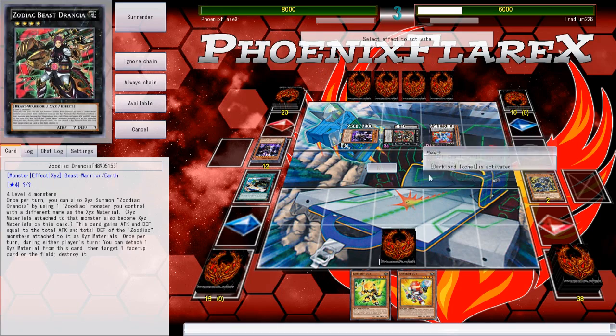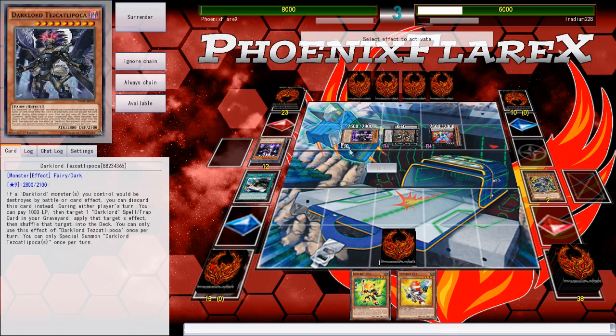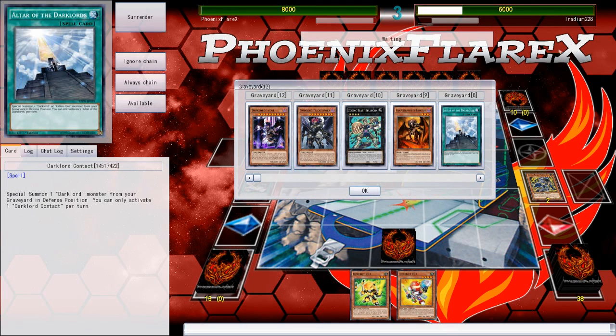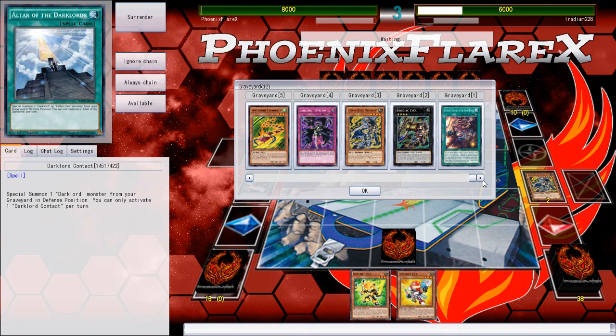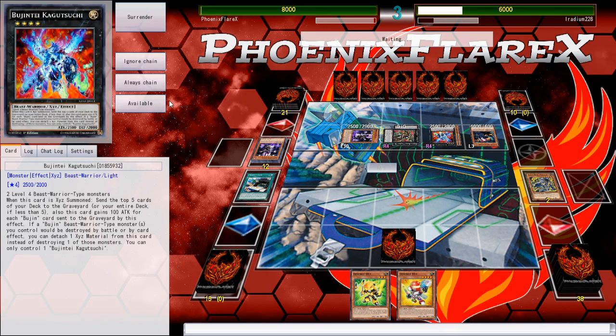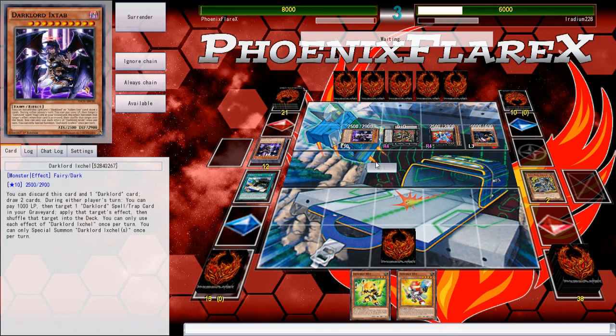What did he discard here? I'm very curious because I want to make sure that I'm dying 100%, especially since I think he does have an Altar in his graveyard — yeah, he does. So he could use — he's already used X-Shell on board. So if he has the ability to put another Dark Lord on board, he could copy Altar multiple times, and it would definitely be a problem for me.